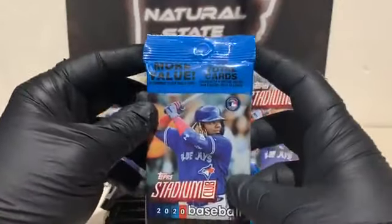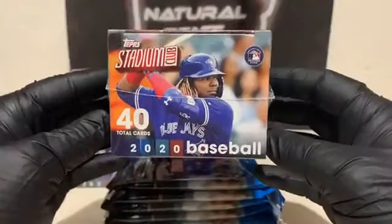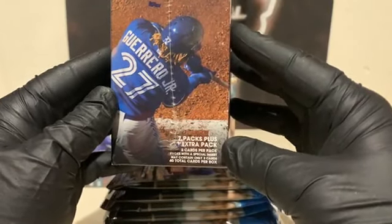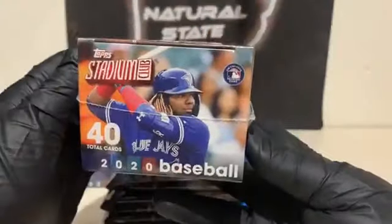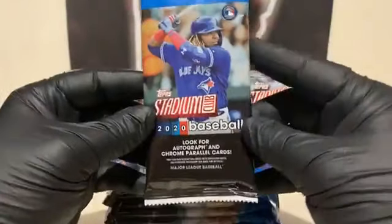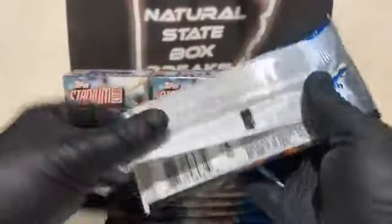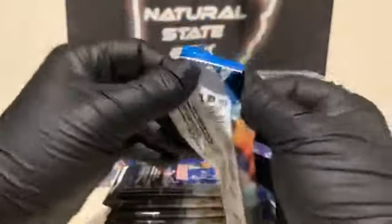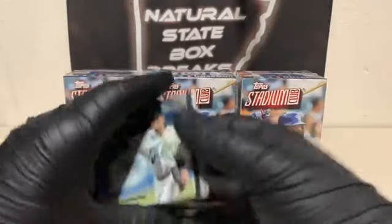We've got six value packs, 12 total cards in each pack. We'll take a look at some of the odds in just a moment, and we've got three blasters — 40 cards in each blaster. Looking for the autograph cards: seven packs plus one extra pack, five cards per pack, and packs with special inserts may only contain three cards. Approximate odds if you want to pause on that. Hope you're having a good Friday evening. Looking forward to getting this Stadium Club break in the books.